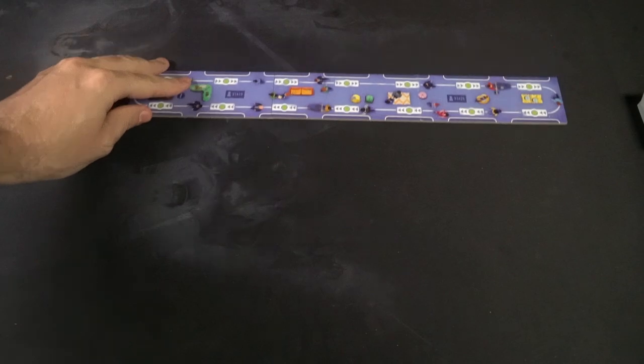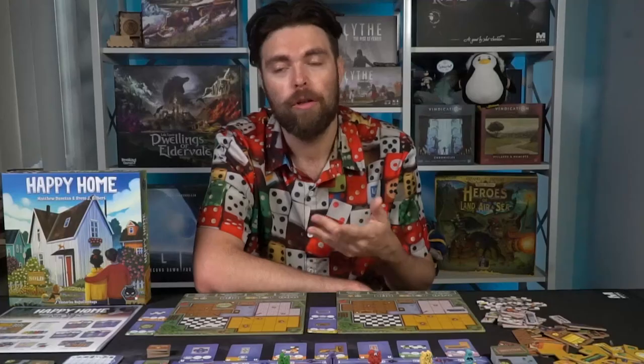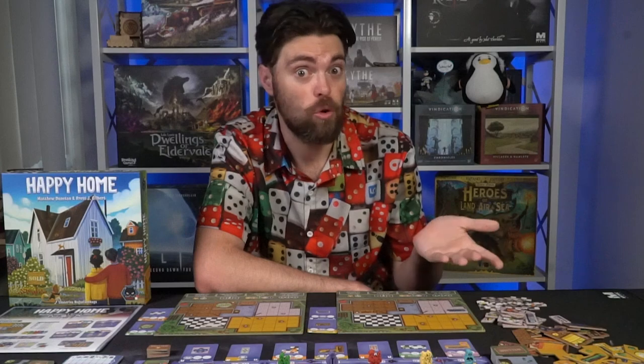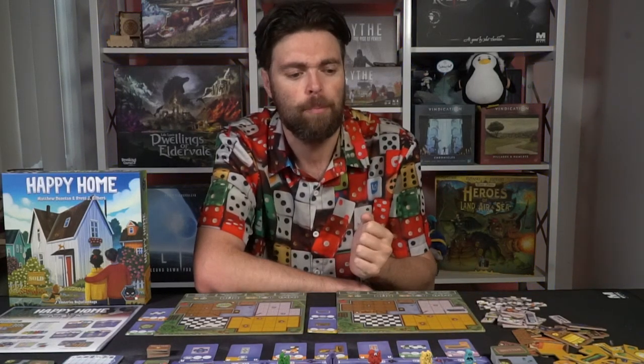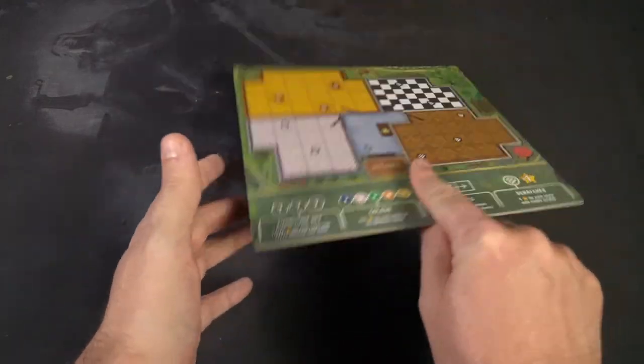To set up your Happy Home, take the main game board out and place it in the middle of the table. It's a small rectangular board that can be flipped one way or the other — two players, or three to five players. Each player gets their own distinct meeple and their own player board. The back of your player board distinguishes what color you are.